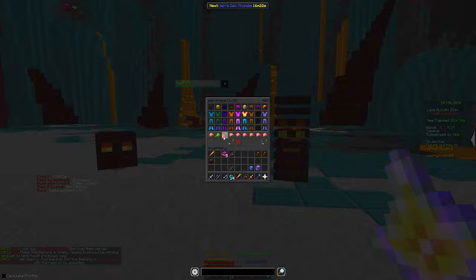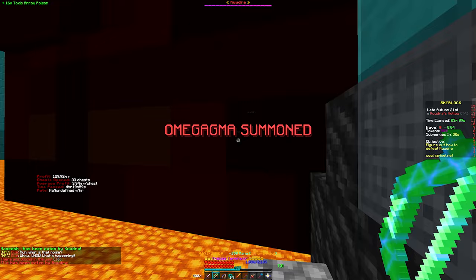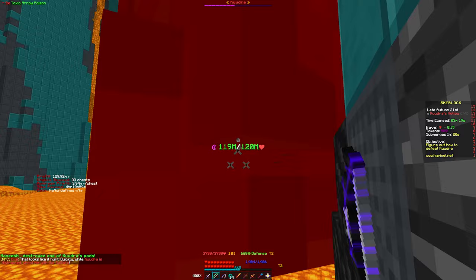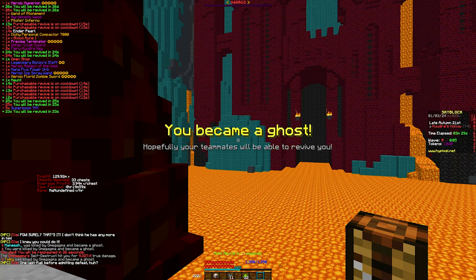Until you get up to the stage where you're building, everything is basically the same — crates take a little longer and mobs have more health — but otherwise it's pretty simple. Equip your terror armor, get your Terminator out with some toxic arrow poison. Someone will go down and stun the boss, and what you want to do is stand on these ledges and wait for the Kudra stun signal, then just keep spamming him. It's so much faster and much better profit.